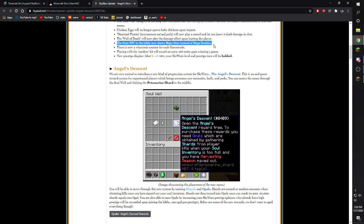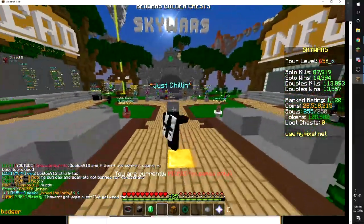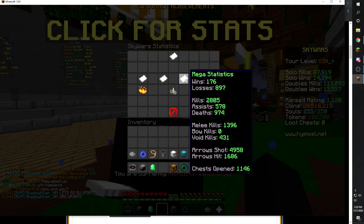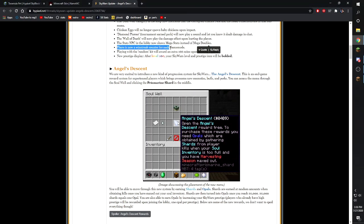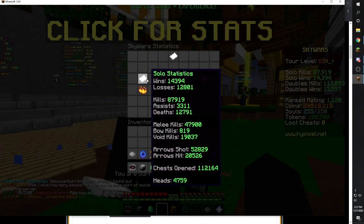The stats NPC in the lobby now shows mega stats instead of mega doubles. If you want to know where the lobby NPC is, you spawn in and go to the left — it's right there with all the stats above it. And there it is: mega statistics right there. There's also now a win streak counter for each game mode, but it's currently broken. Hovering over the item shows 'win streak' — though it seems like they may have removed it for now; it'll probably be added back later.